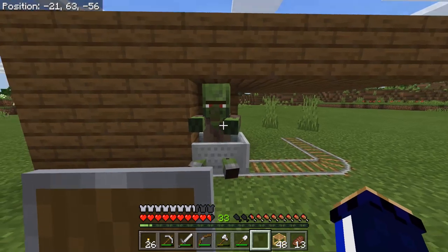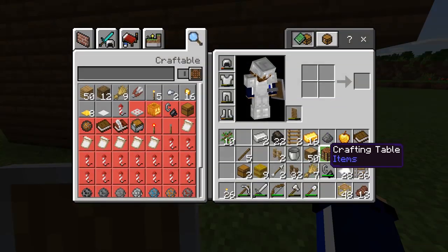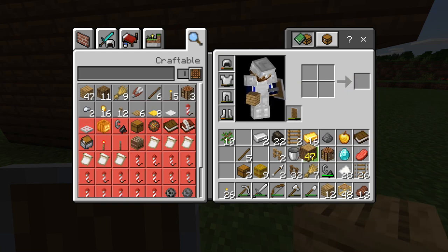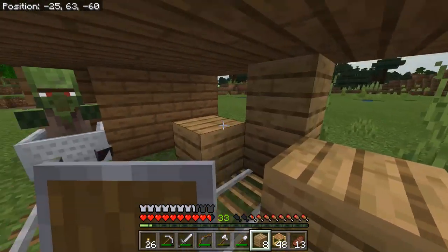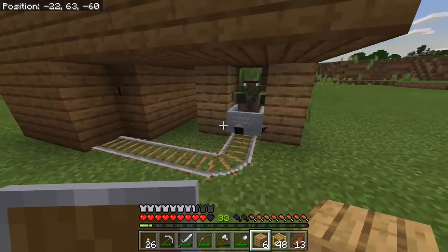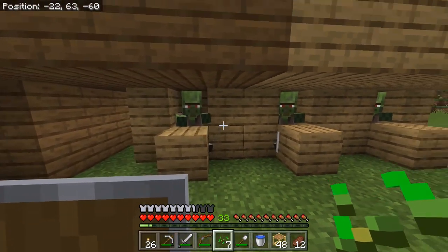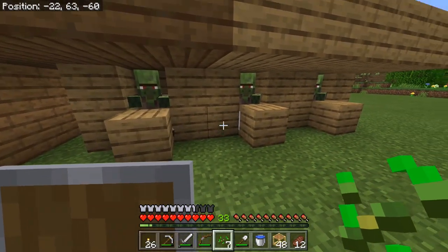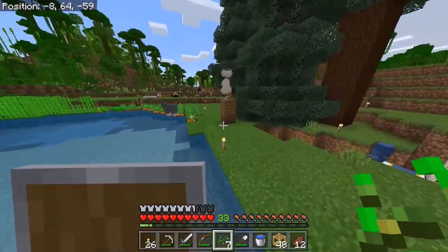I needed to separate these folks out because a zombie villager, when it's being cured, can potentially be attacked by other zombies, so we really don't want them to have contact with each other while they're doing this. I think just creating a little booth here for him to go in — he's just moving over there of his own accord, apparently. A little bit of pushing around later, they're all set up in their curing booths, ready to be cured individually without having contact with each other.